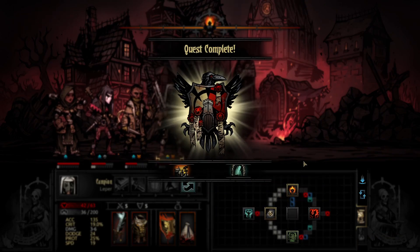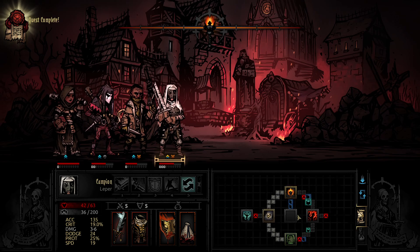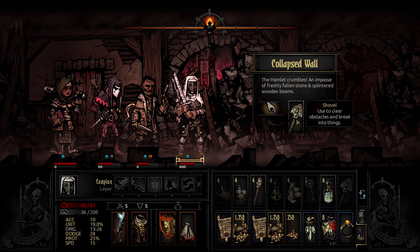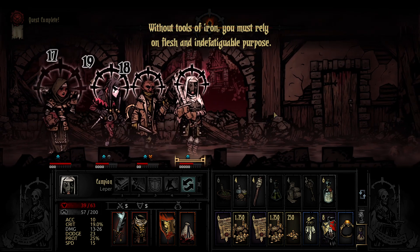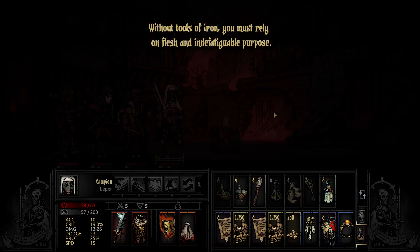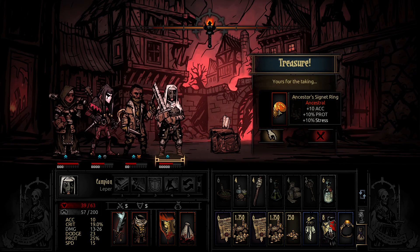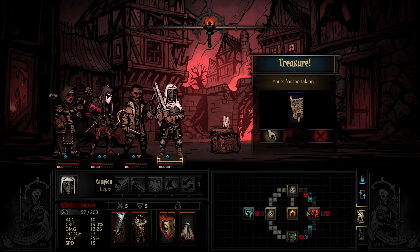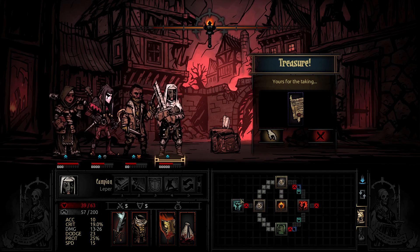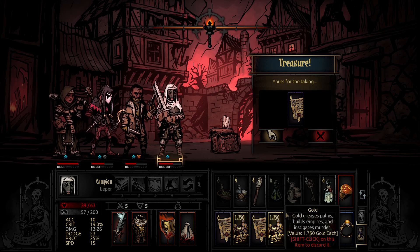I've got one hunger check here - so there's nothing there. Let's go and have a look anyway. At this point I'll take the damage. Without tools of iron you must rely on flesh and indefatigable purpose. Ancestor's signet ring - accuracy, accuracy, protection, stress. Let's take a look at the map here. Battle, curio. We'll head back here and do this. I've got 10 deeds - a lot of deeds already.